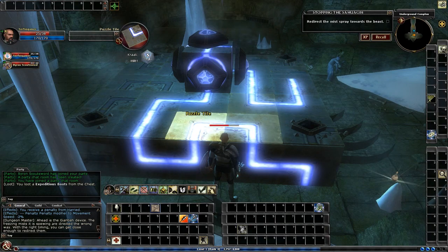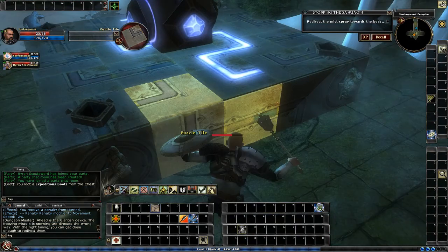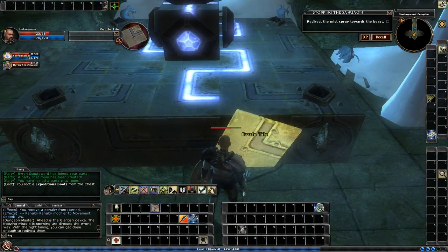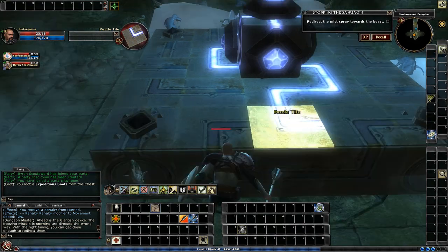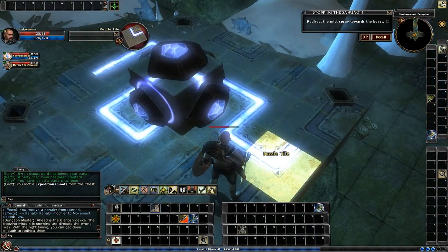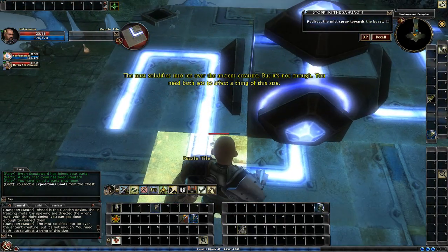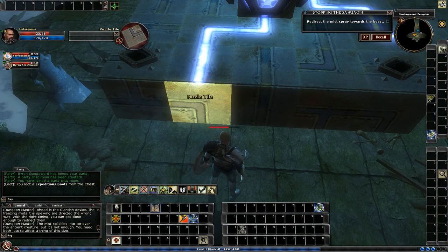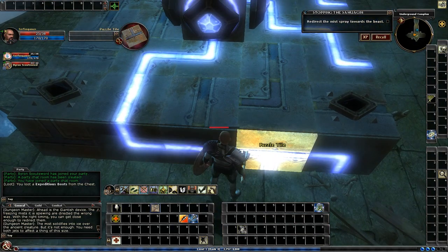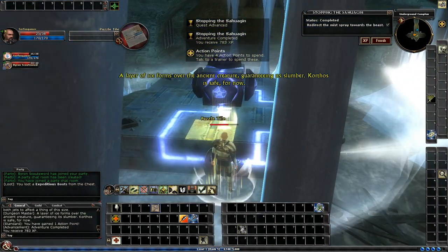Now he's got to work on the puzzle. Make sure you stand up here before you light it, because it'll start spraying. Now we do the other side — and that's the end of the quest. 700 experience points. Finishing out.